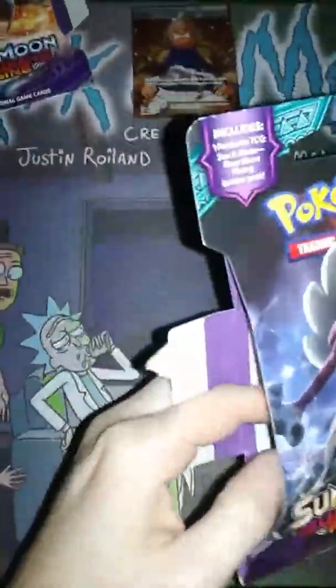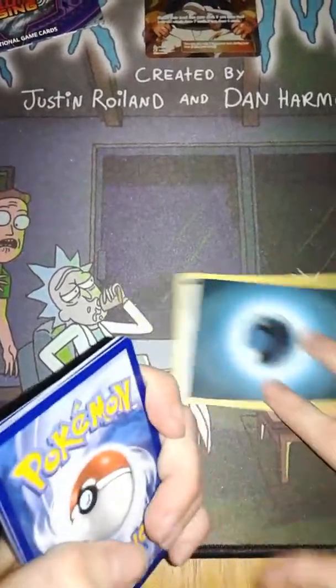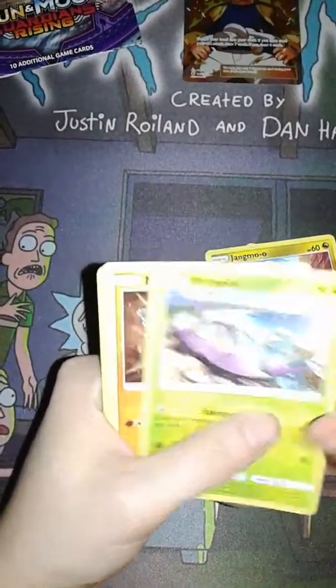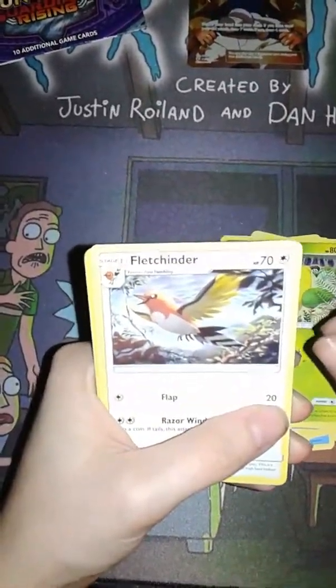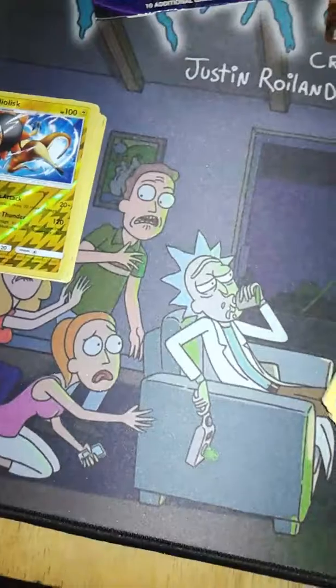This is the last Guardians Rising pack I have. We're at a little over five minutes. I'm weirdly being slow about this. Green code — of course. Another dark energy. I feel like Guardians Rising is a little bit disappointing when it comes to the code cards and the pulls. Wishiwashi. Jangmo-o. Wimpod. Mudsdale. Wailmer. Aqua Patch. Weepinbell. Fletchinder. Reverse Holo Stufful. And a Turtonator.